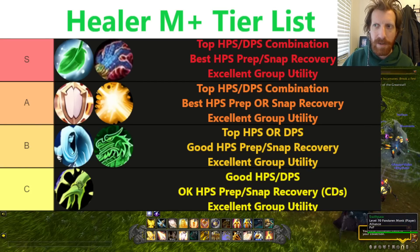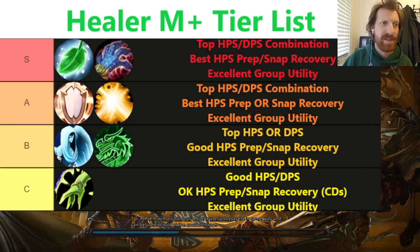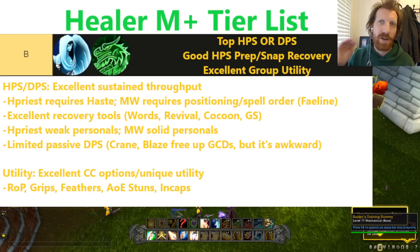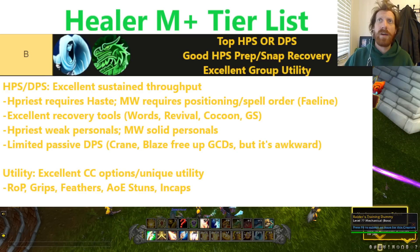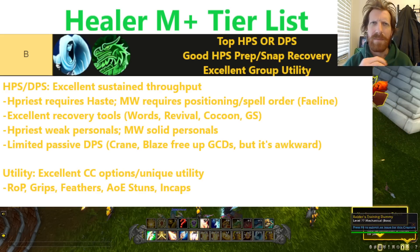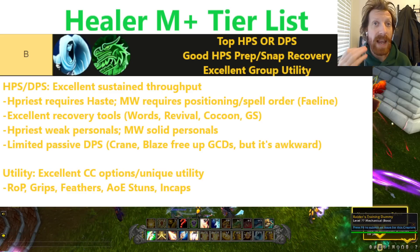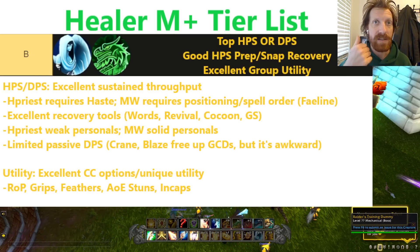Now let's head to our B-tier healers, which is Holy Priest and Mistweaver Monk. Again, these classes are going to perform fine in Dragonflight. There's no reason they can't push keys as well. It's just that they're probably not going to be the top meta choice for shoving the highest keys — they're going to struggle a little more than the other two. They have really good sustained throughput. On some fights, like if you do Neltharion's Lair, where you have a ton of rot damage on beta — maybe it's overtuned, I don't know — but you can punch out 40–50k HPS sustain for two or three minutes. So they have great throughput, especially sustained throughput. Any rot-affix weeks, you'll see these classes will be quite good.